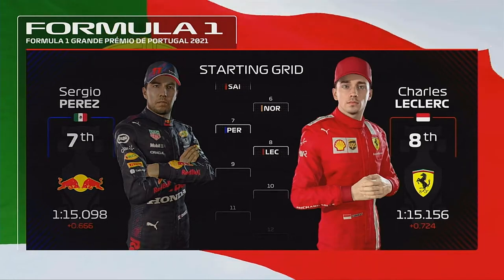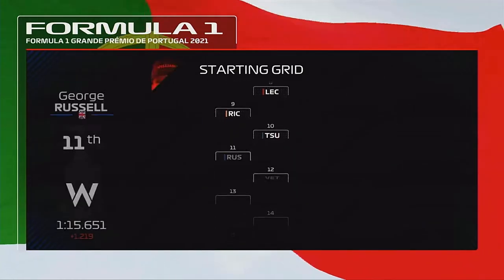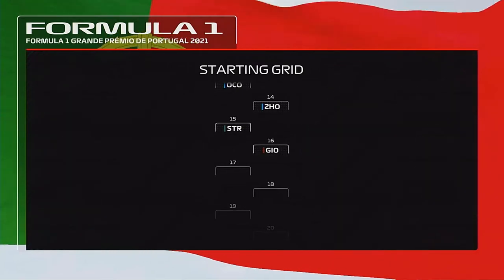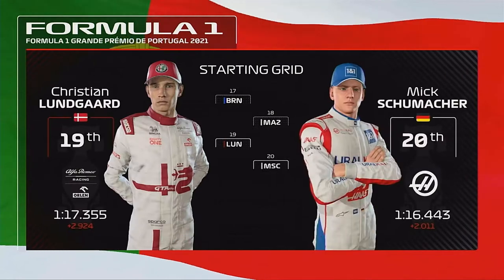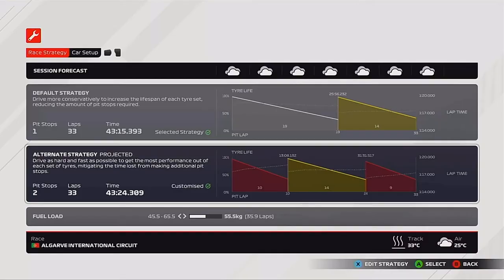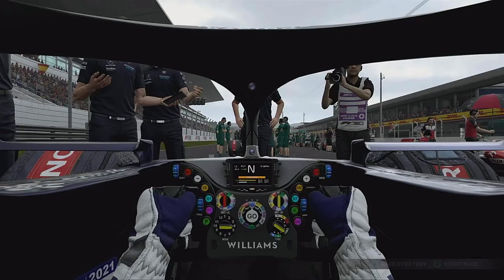Perez, Leclerc, Ricciardo and Yuki Tsunoda. Russell, Vettel, Esteban Ocon, Stroll, Giovinazzi, Brown and Nikita Mazepin, Lundgaard and Mick Schumacher. So we actually got P17 in the end. Great result for Gasly in qualifying P3 — see if we can convert that. We're going to do a two-stop from soft to medium back to soft.